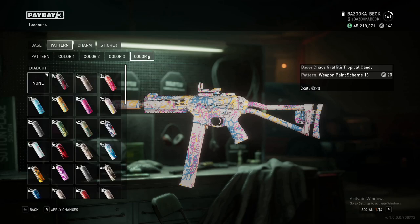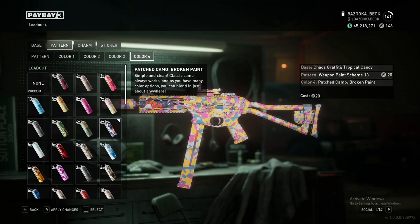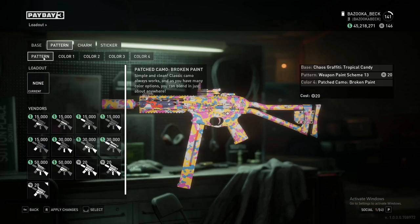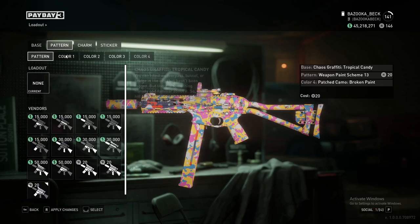Select the fourth color, and then pick the pattern that you like. So Patch Camo is the pattern that you want, and Tropical Candy is the color that you want. So select this pattern, and it changes your base color to Patch Camo in the Tropical Candy color. And you can do this for color one, two, and three as well.